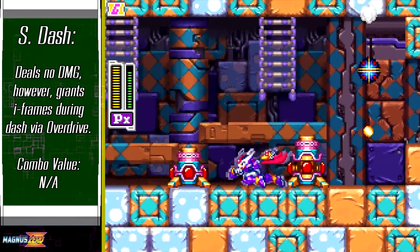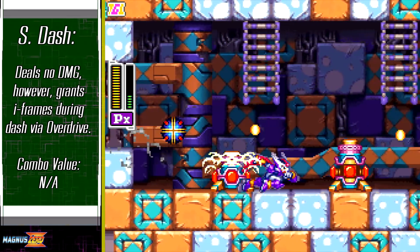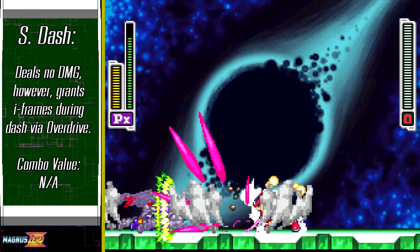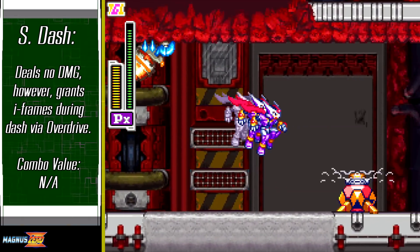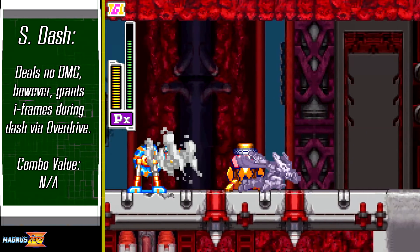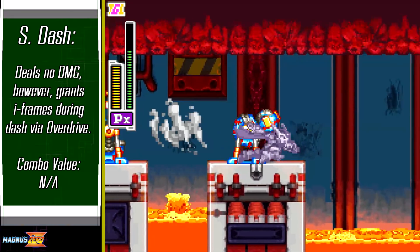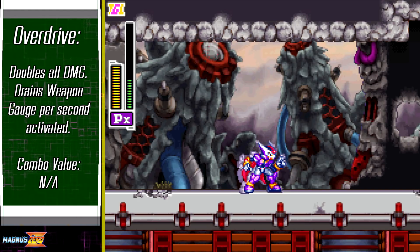Returning from the Zero series, shadow dashing is as simple as just dashing while overdrive is active. Doing so will allow PX to phase through virtually any enemy and its attacks, with exceptions here and there — it doesn't save you from instant death hazards and a scarce few attacks from bosses, most notably from Omega. Certain enemies also function as solid objects so you can't pass through them either. Still, it was a broken tool in the Zero series that was very stealth-like, so having that on Phantom's form was a given. For the sake of this video, it's essential to capitalize on how the double damage makes a huge difference.